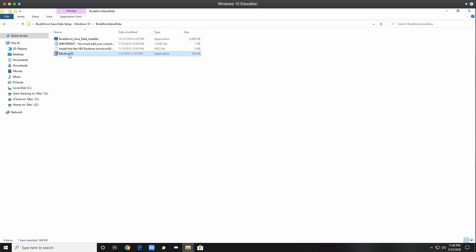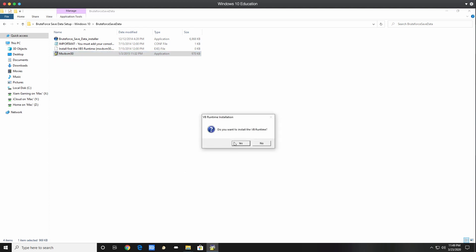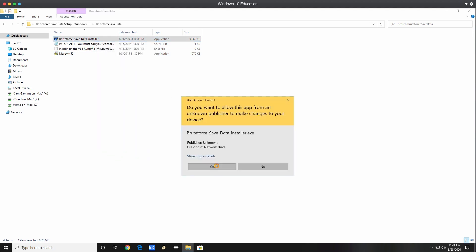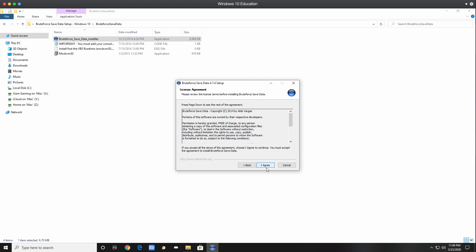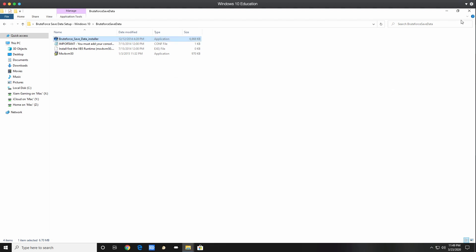Now I'm going to run the installer as administrator — hit Yes, Next, I Agree, Next, Install. Give it a second while it installs the actual program. Then I'll uncheck the launch option and hit Finish.